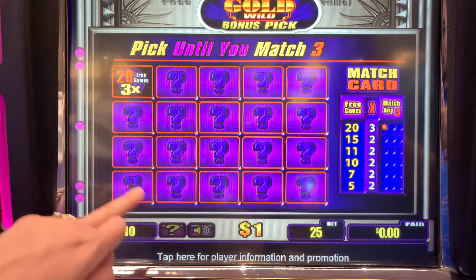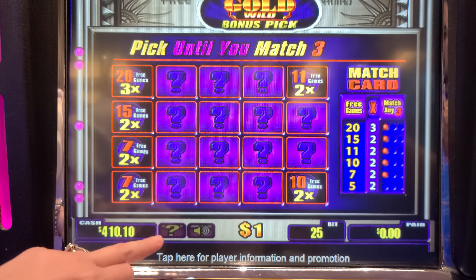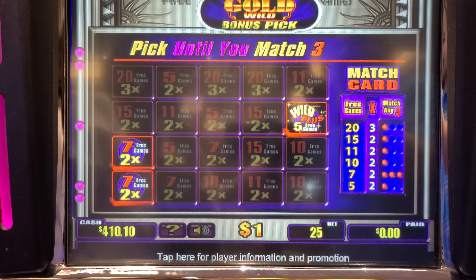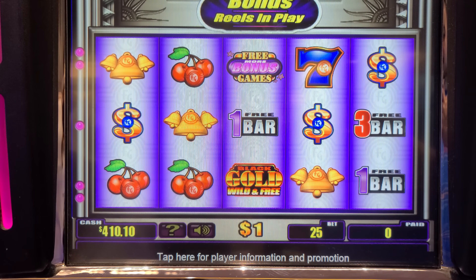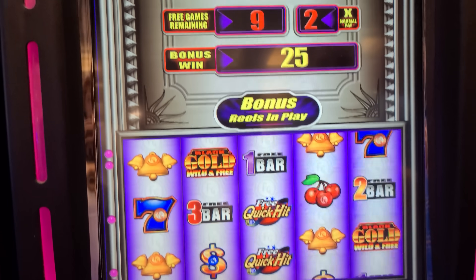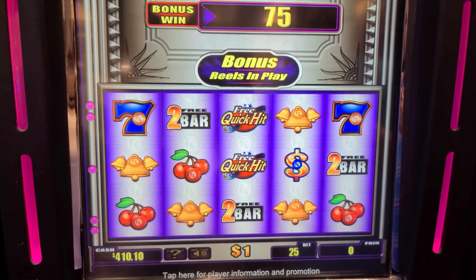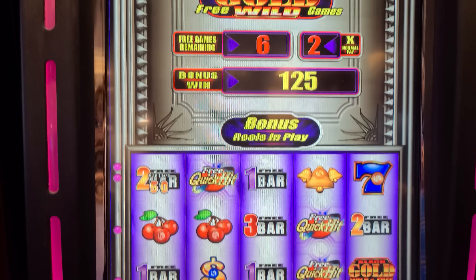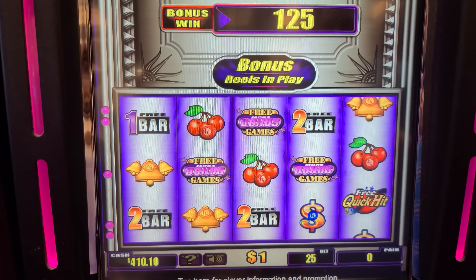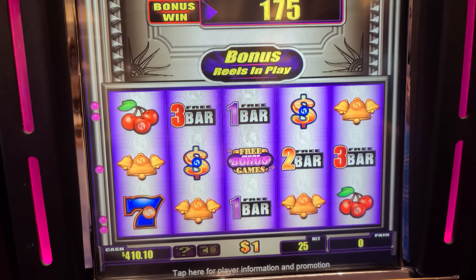We're going to do that four-corner strategy. 20X. Come on, 20X, 20X — we want the 20. We got 12. Nine of the Quick Hits in three games. That was needed. So do I get to pick again or does it just give me more games? It just gives you 12 more games. Two-fifty? Nice. Let's get a jackpot.